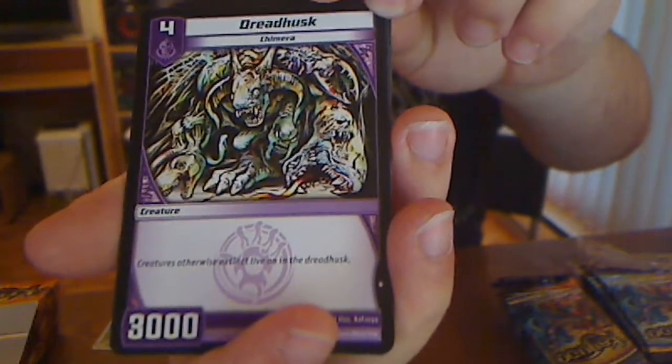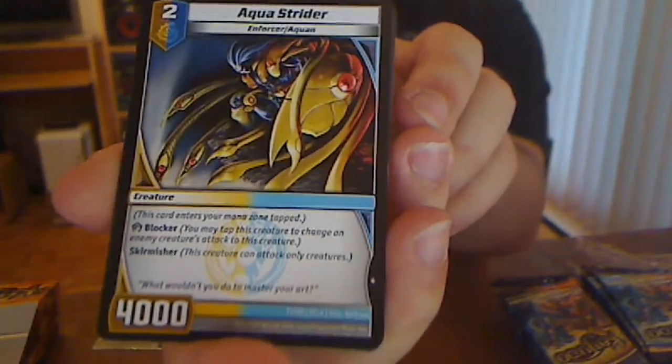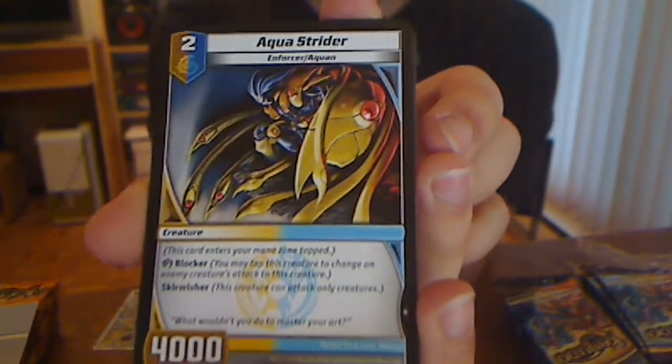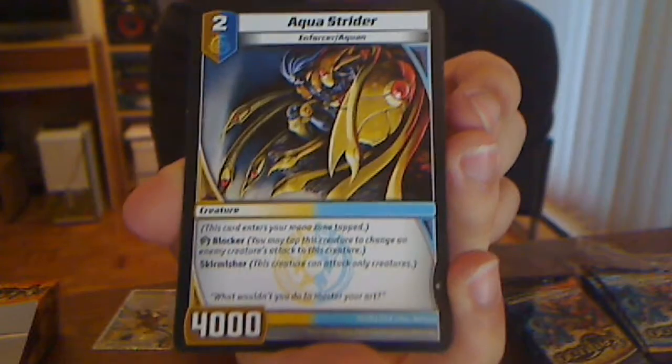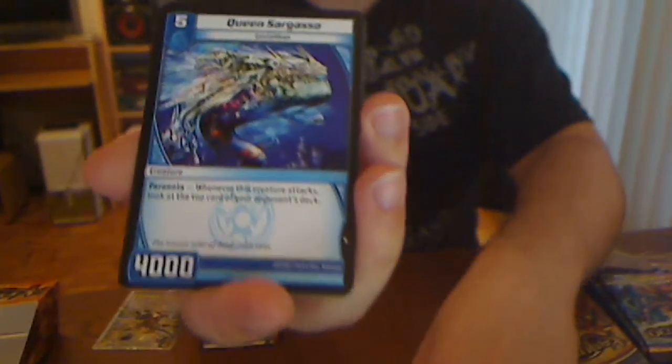Dread Husk — Chimera. Aqua Strider — level 2, 4000, Blocker, Skirmisher, Light Water. That's really good, to be honest. And it's an Enforcer too, and an Aquan. That's really good. Queen Sargasso — look at the top card of your points deck, like Containment Field. Tap a number of targeting creatures equal to the number you have in the battle zone. Kind of cool. Kaboom is my rare — it's like Fire Terror Pit, but not Shield Blast. Kind of weird.